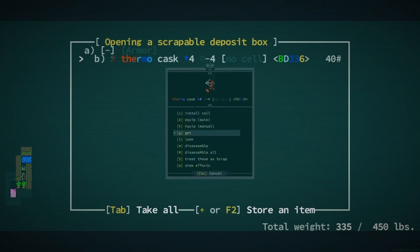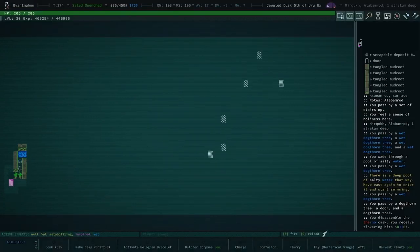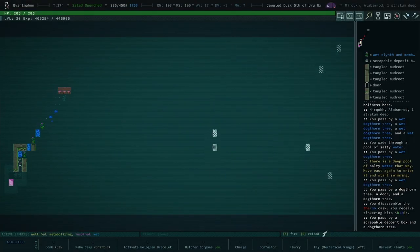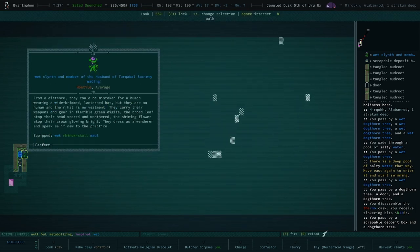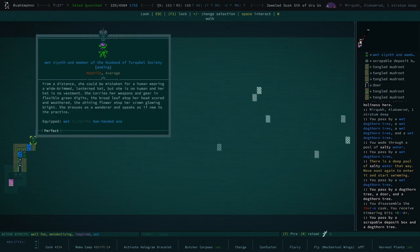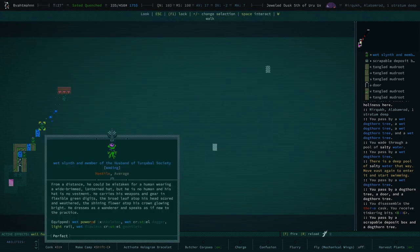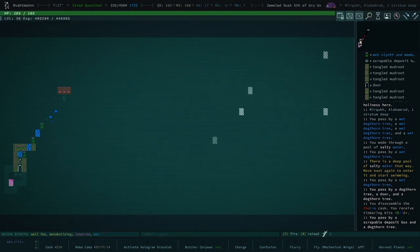Disassemble those — the six bits are quite useful. We could consider selling them as well, they're not that heavy. 40 pounds isn't bad. There's a lot of slinth here — they're gonna have lots of good stuff. He's got a rhinox skull mall that might actually be — whoa, holy crap. That guy has a powered exoskeleton, flawless crystal gauntlets, and a light rail. That guy is a menace to society.